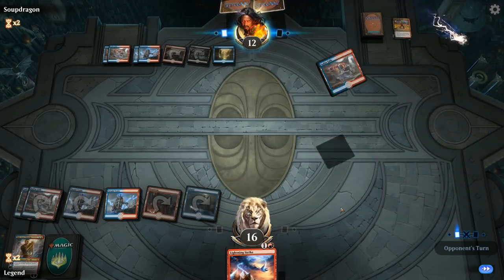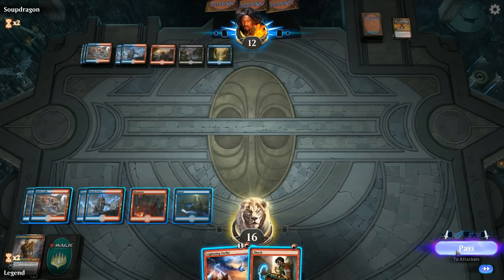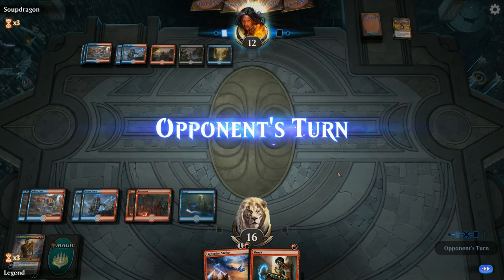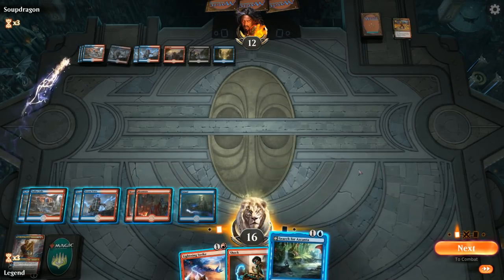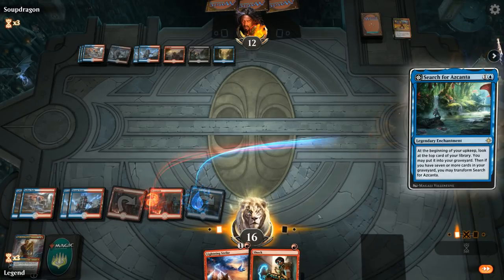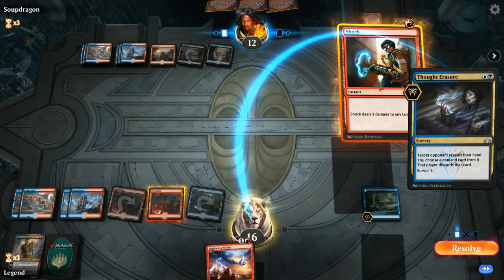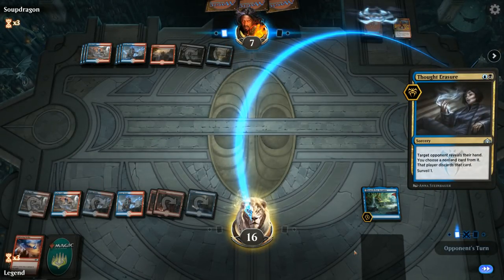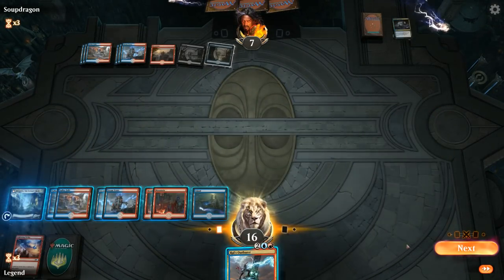Rampage makes us sacrifice a permanent, and our hand is just burn spells — not the best spot to be in, but we're still alive. Our opponent doesn't have any card advantage they can leverage. Drawing Expansion//Explosion here would be quite good — more planeswalkers, Azcanta. Azcanta likely gets countered, but we still try. It resolves — Grixis doesn't have a great way to deal with an enchantment. Thought Erasure? We'll just burn their face. Opponent is down to 7. Azcanta just needs to find a couple of burn spells and we're good. Keep that one, transform, pass the turn.